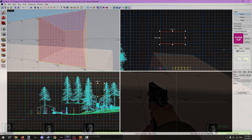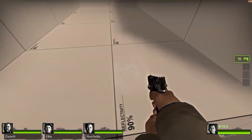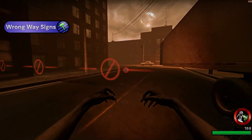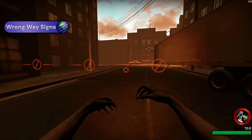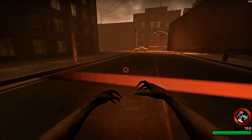There's a third clipping texture that blocks only the infected team. However, usage of this texture for a serious map is questionable, as typically all areas you want to block infected should also block survivors. In Valve maps, there are wrong way signs that show when an infected player is close to a boundary. These are manually placed in Hammer in two ways: first is a brush, second is a model.